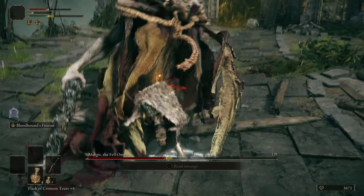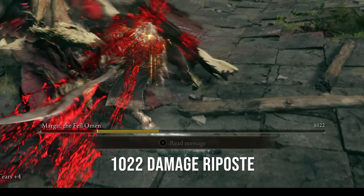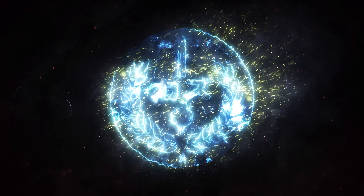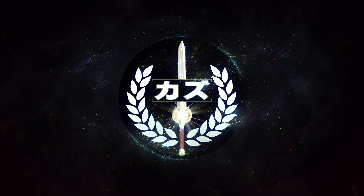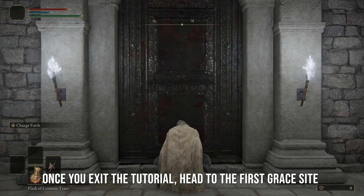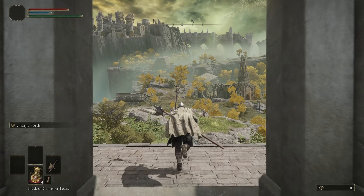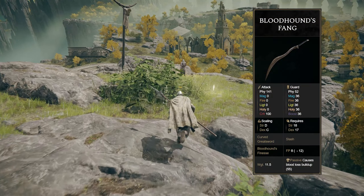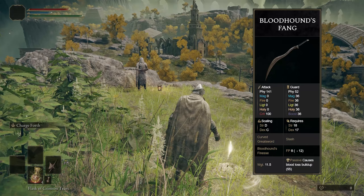Oh my god, that did so much damage! Greetings ladies and gentlemen, in today's Elden Ring video we'll be going over how to obtain the Bloodhound's Fang, which is a fantastic early game weapon — does a lot of damage and it looks great while doing so.